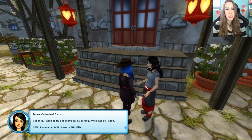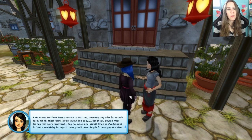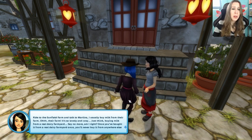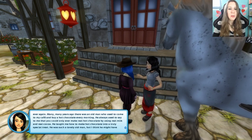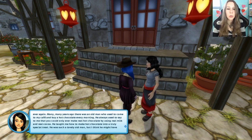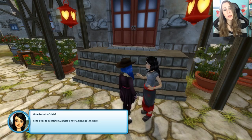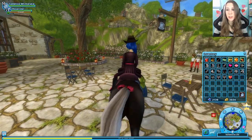Ride to the Sunfield Farm and talk to Martina — I usually buy milk from their farm. It's so lovely and cozy. Just think, buying milk from a real dairy farmyard — once you've bought it from a real dairy farmyard, you'll never buy it anywhere else ever again. Many, many years ago, there was an old man who used to come to my cafe and buy a hot chocolate every morning. He always used to say that you could only ever make real hot chocolate by using real milk and real cocoa. He taught me how to make hot chocolate into a truly special treat. Anyway, I need the milk for the baking — please ride over to Martina Sunfield.